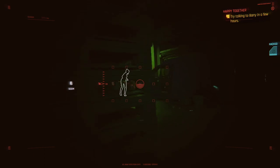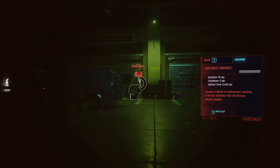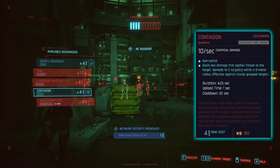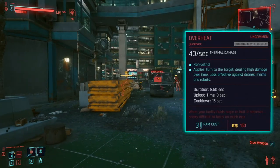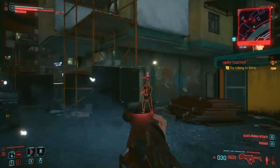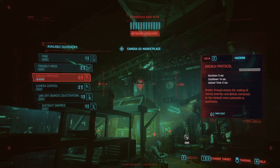There are many types of Quick Hacks. Ping lets you tag all enemies and devices in the area. Distract Enemies causes a device to malfunction and buys you time while an enemy investigates. Reboot Optics makes you hidden from an enemy for a short time. Contagion deals damage or poison to enemies and spreads to nearby enemies. Overheat, Synapse Burnout, and Short Circuit can be used interchangeably while others are on cooldown. Cyberpsychosis and Suicide can be used on tough enemies to cause them to off themselves or turn on one another.